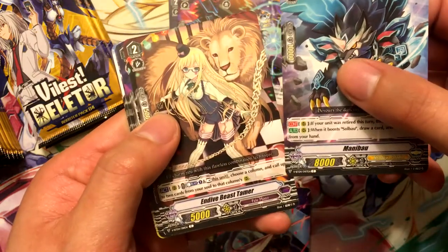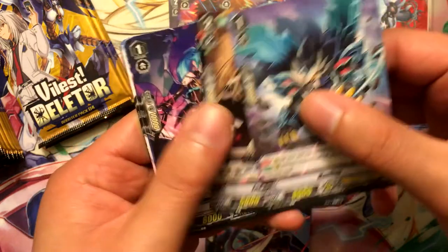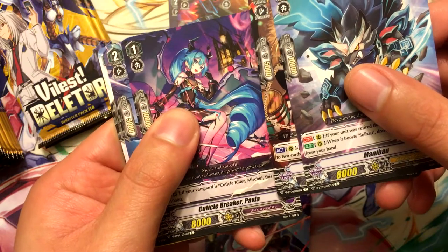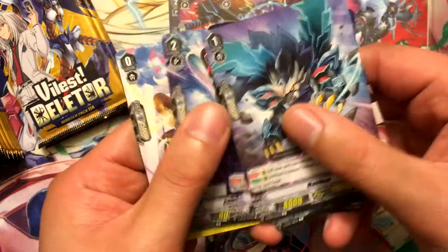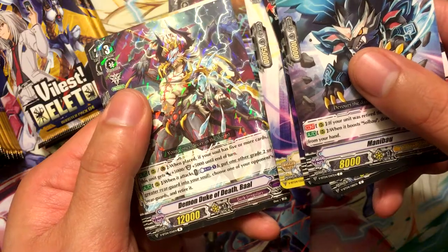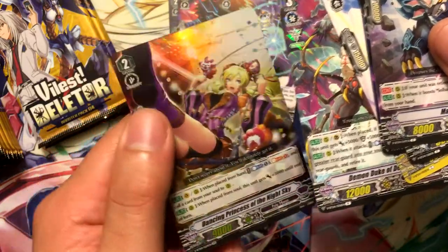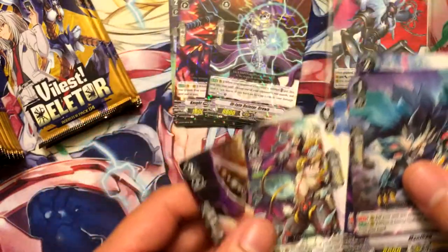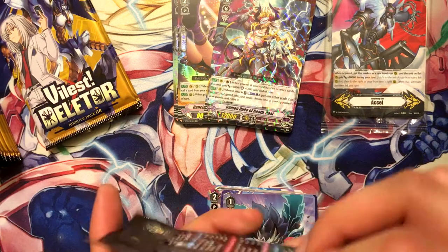Mana Bow, Indive Beast Tamer, Cuticle Breaker Palva, Cuticle Assassin Sabina, Dark Side Trumpeter, Demon Duke of Death Ball, and Dancing Princess of the Night Sky - double rare! That's pretty cool. I'll probably pick up more than one of this at some point - definitely getting another box of this.